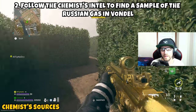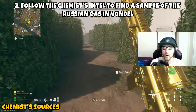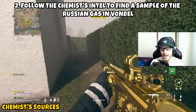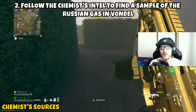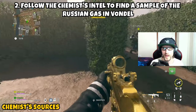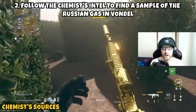Part two asks us to follow the chemist intel to find a sample of the Russian gas in Vondel. If you open up the intel, it tells you to head to a location with many twists and turns in Vondel. Open your map — to the left of the zoo is a gas station, and to the west of that is a maze on the map. Ping that location as it's where the intel is directing you.